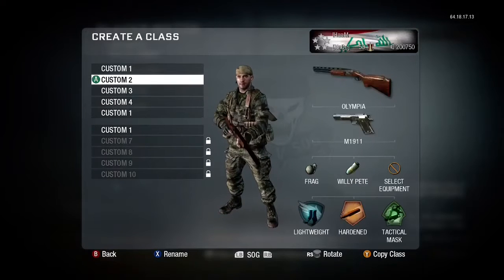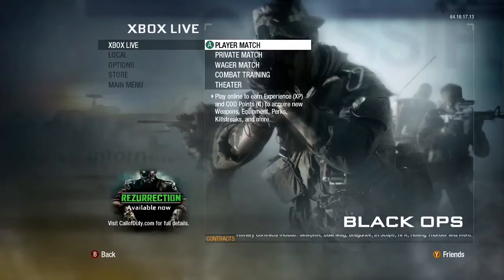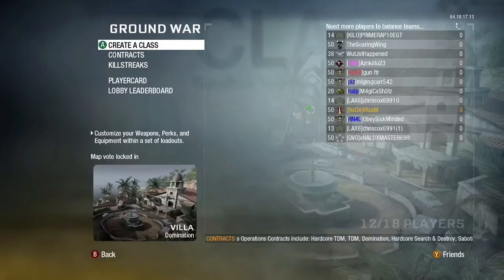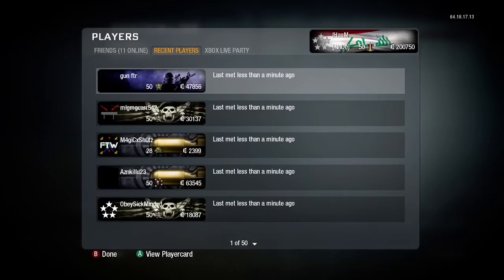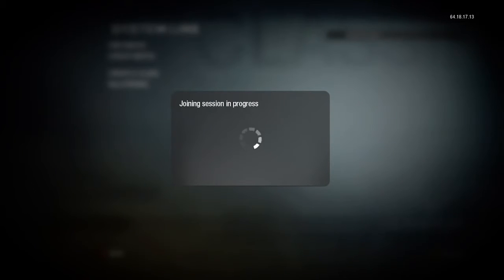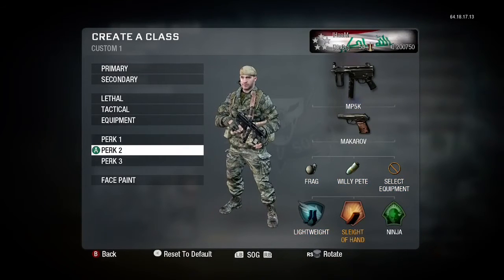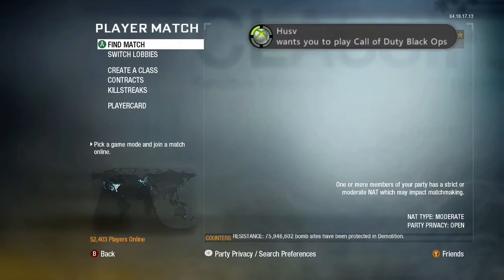I'm level 50 now — as you can see in the top right corner it says like 200,000 card points. That's what I got just from becoming prestige 50, which is pretty good. After you become prestige 50, play for like 10 to 20 more minutes because it doesn't save right away. Once I was prestige 13 level 50, I just left and dashboarded, and when I came back I was put 3 or 4 prestiges back. So play like 20 minutes after you prestige so your status saves.